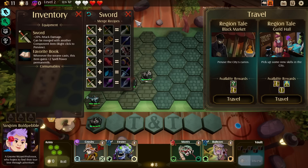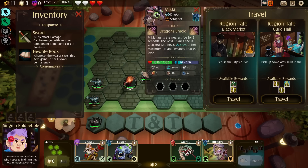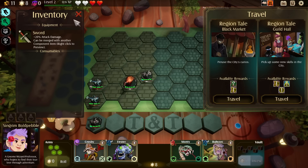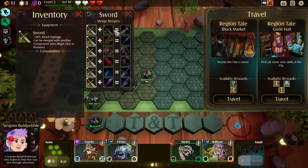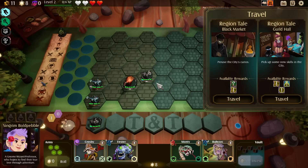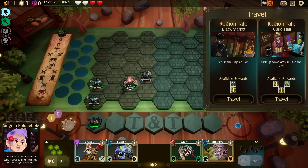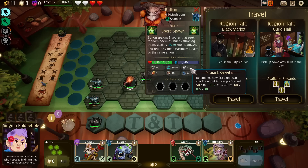The sword gives 20% attack damage. Whenever the wearer casts, this item gains two spell power permanently — let's definitely get that going. On you, 20% attack damage, can be merged with another component item. You have 60 attack speed, you only have 51. So if anything I'd pop it on one of these frontlines. Who attacks faster? Attack speed 50.